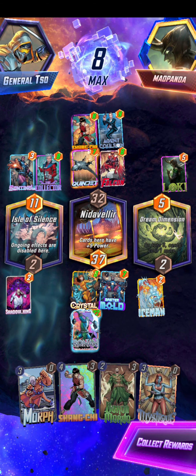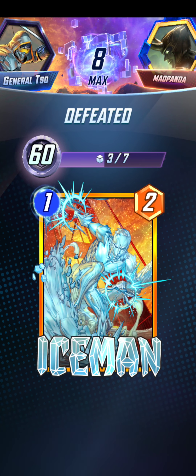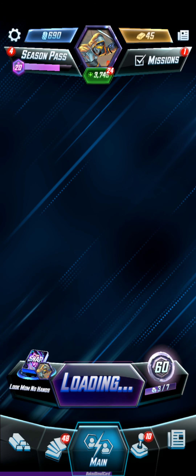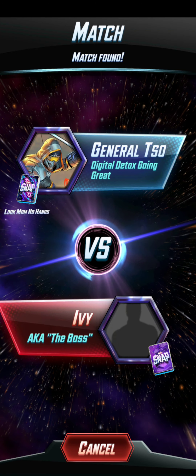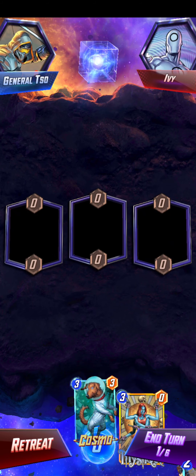I know exactly where I messed up - I could have been filling Baron, Iceman, and Shadow King. Unfortunately these locations have just not been lucky because we got the Isle, or whatever, and we got the one that makes your cards plus one more on turn five. So not getting Ronin out on turn five kind of sucks, because then you can't Mystique Ronin on turn six. Let's see if we get a little bit better luck with locations.